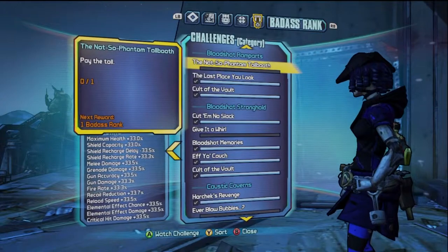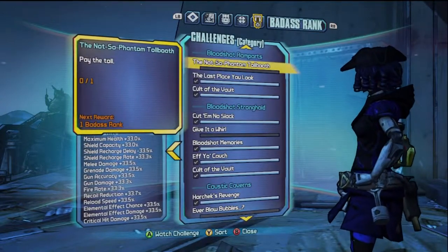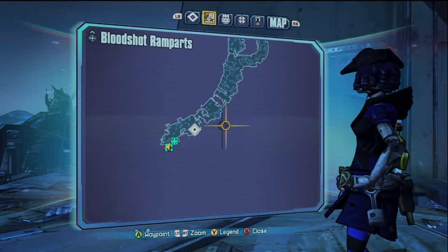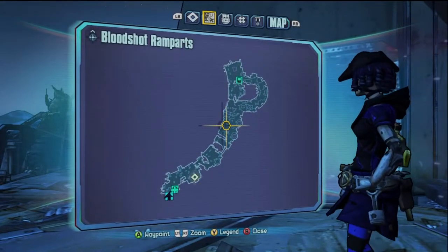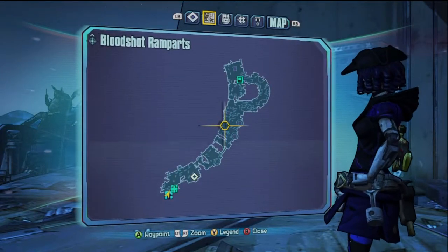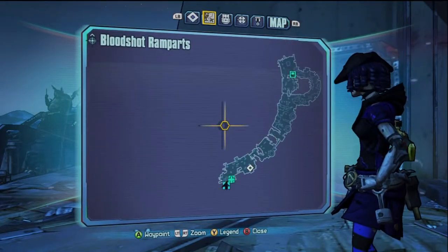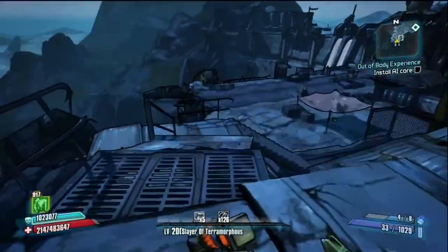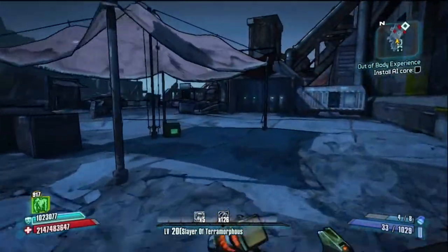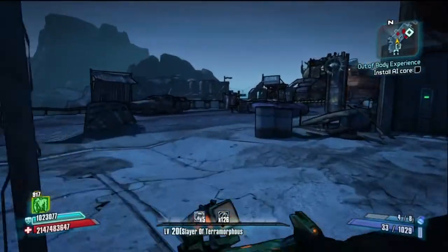Hey guys, today I'm gonna show you how to get the Not So Phantom Toll Booth challenge on Borderlands 2. It's in the Bloodshot Ramparts right at the beginning where you transition in. I'll just come down off of these steps here and the booth is right in front of you right now.